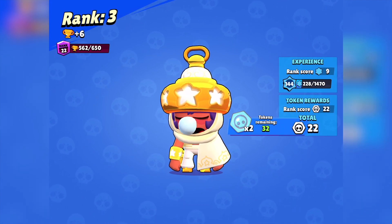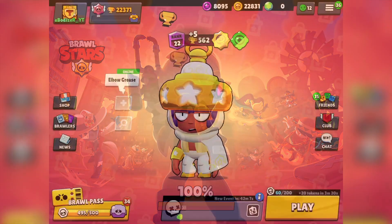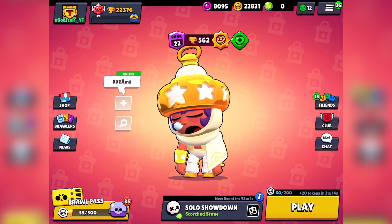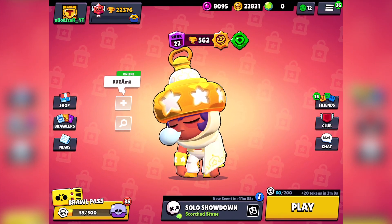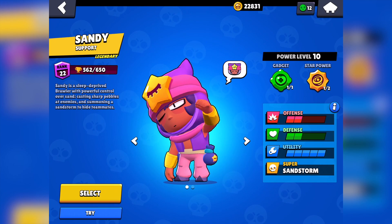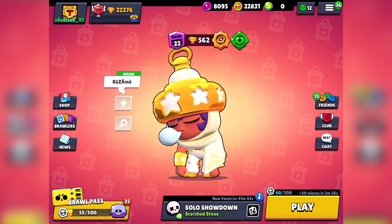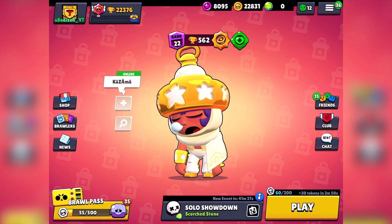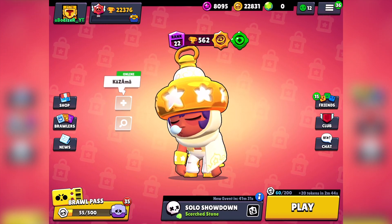I'm pretty sure many people already got this skin. If you have 149 gems — I don't know how much that costs in dollars when you buy gems — anyway, that's pretty much it. I hope you all enjoyed watching this skin gameplay. I think this skin is stronger than the normal Sandy skin, which I don't really like as much. Don't forget to subscribe and like for more Brawl Stars videos, and comment down below what you think of this skin. I think it's an OP one — really good for Sandy. Goodbye, see you later!